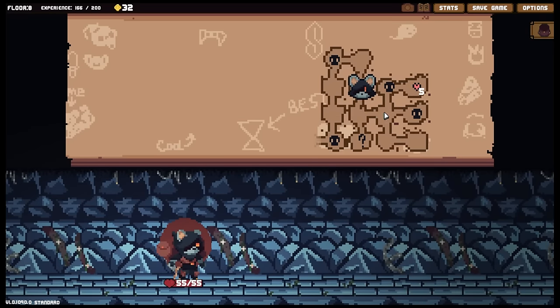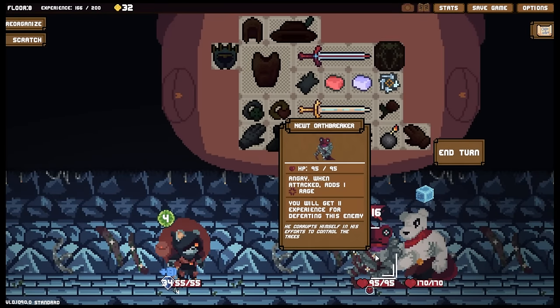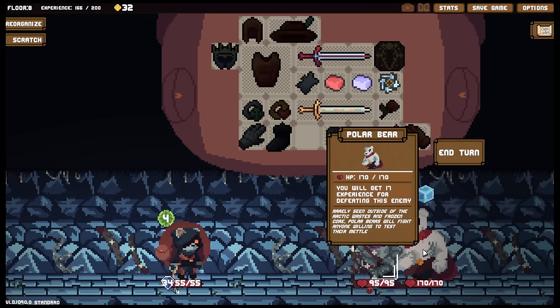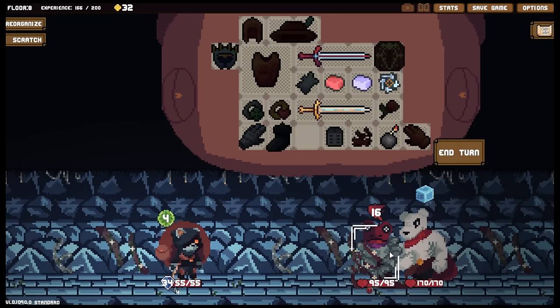I can get over there but there's really no point, but I'll do it anyway just because I can. We've got a newt oath breaker - he corrupts himself in his efforts to control the trees. And the polar bear - rarely seen outside of the arctic wastes and frozen core. Polar bears will fight anyone willing to test their mettle. You're going to use a tesseract? No - an ice block hazard, three uses. When out of uses, destroyed. On use, plus one to the energy cost for this turn. Just like that - mightily.